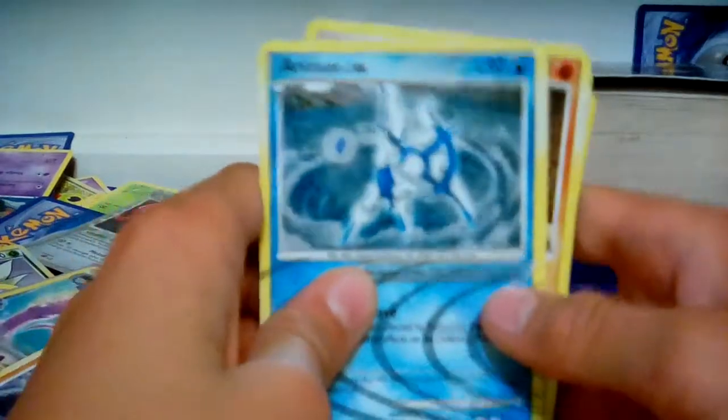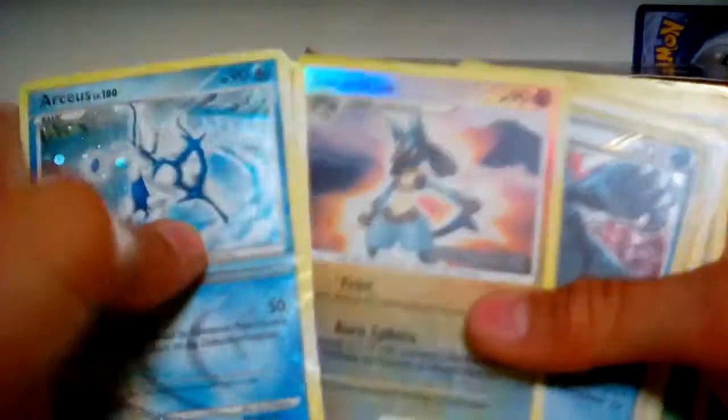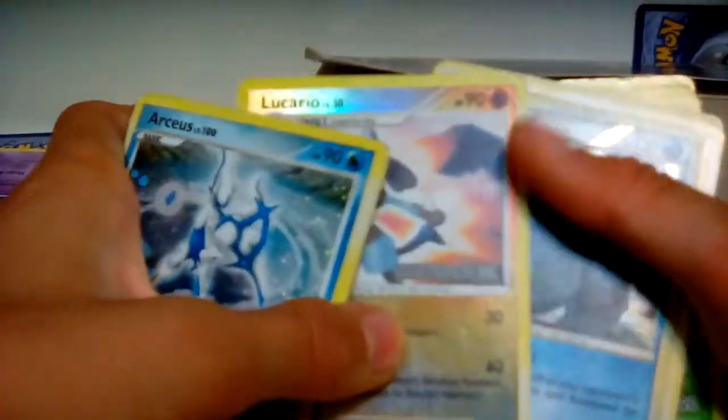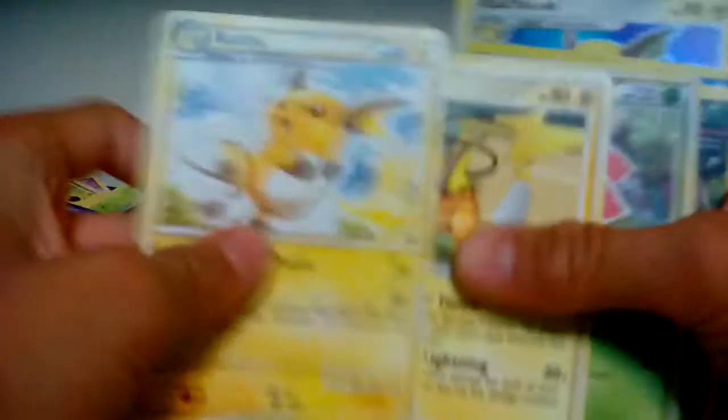Then a bunch of Lucarios. Tropius is a sick Pokemon. Flygon — I like that. Then Arceus, the creator of all Pokemon in the universe. It looks crazy though — it only does 50 damage and has 90 health, but it's Level 100, which is kind of funny, because like, I bet you there's a stronger Pokemon in here. See — a Raichu: 80 and 30. It's barely different. And then a bunch of Lucarios. Feraligatr — those are overpowered.